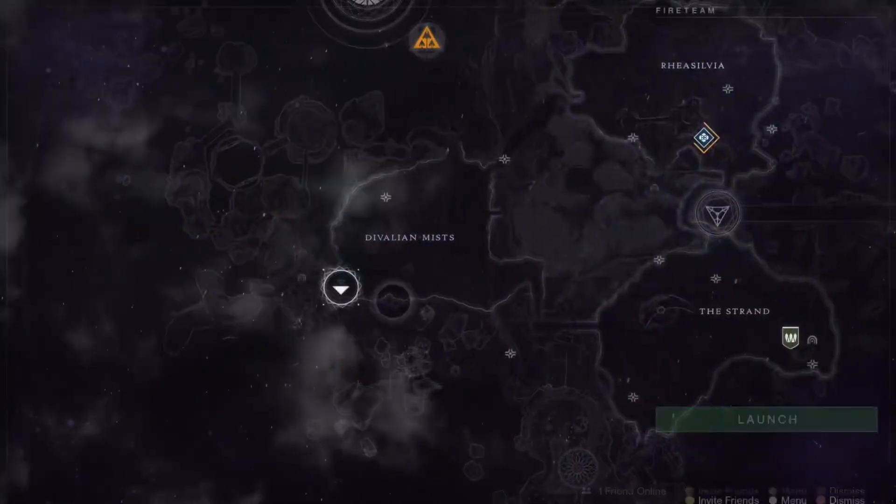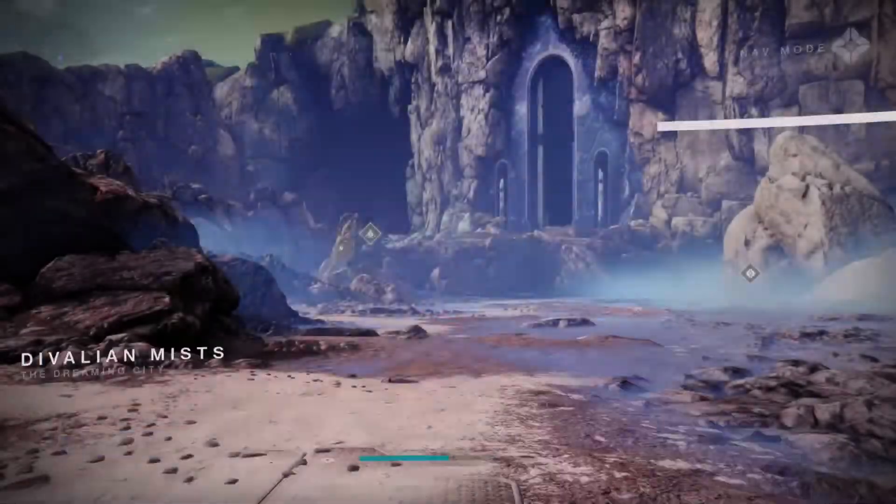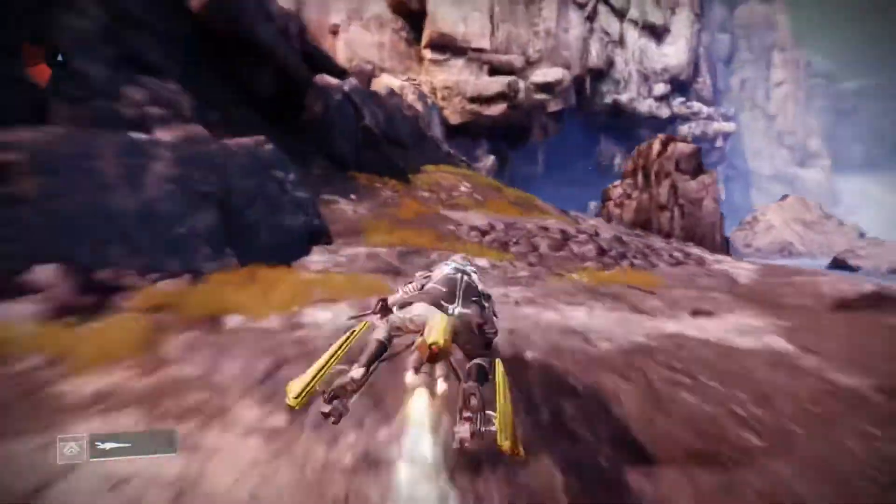The fourth feather is found in the Divalian Mist in the Dreaming City. This one is located just to the left of the giant door at the beginning of the Last Wish Raid, or the Blind Well.